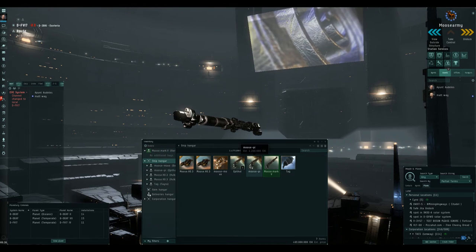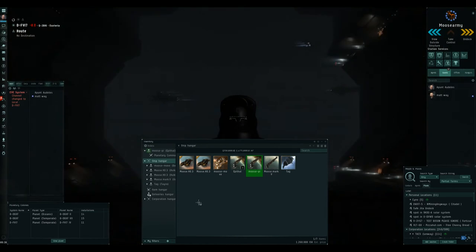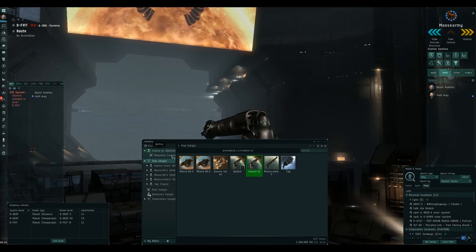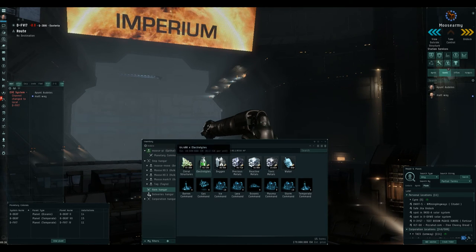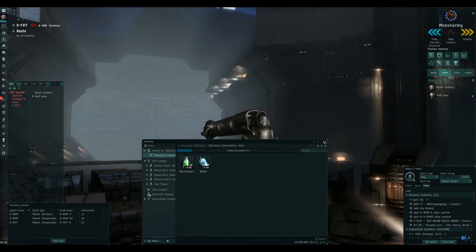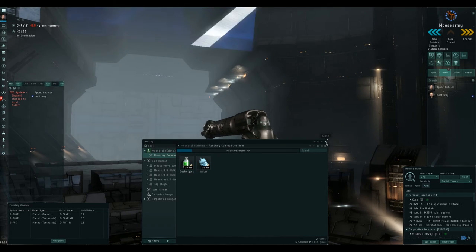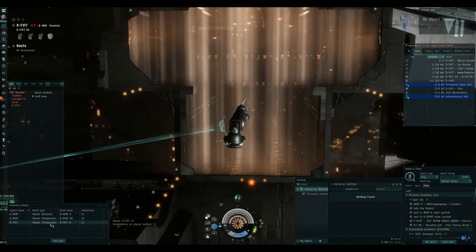So what I need to do is take these components to that planet — let's take 10,000 of each. I'll use a proper PI ship — an Epithal — so 10,000 water and 10,000 electrolytes just to get ourselves going. Stick them in the cargo hold — that's done. Remember for each process we only need 40 each, so that'll last a while. Let's undock.